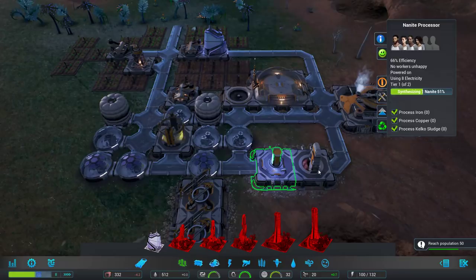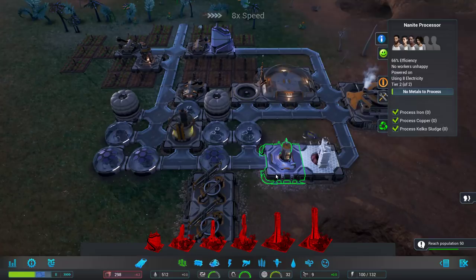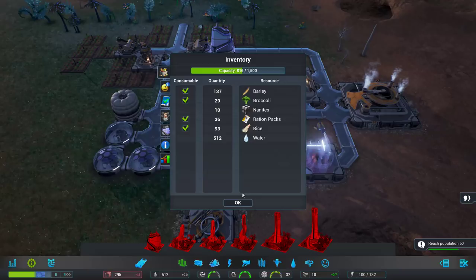Nanites continue to come in, and that's without working at full efficiency. You can see both the iron mine and the nanite processor could do a lot more with more people. I think we're also going to go ahead and upgrade these. Low food — I don't know if the mine needed the upgrade as much as the nanite processor. We actually don't have a flow of iron, so we definitely needed this to be upgraded.